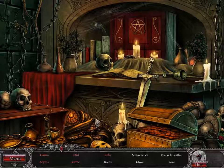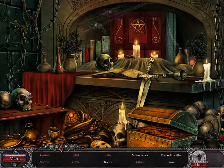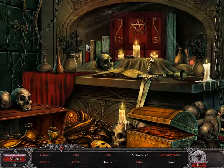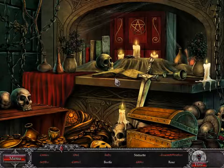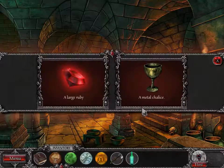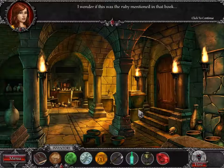Four statuettes and a glove. I don't know if I would consider you a glove specifically — more like a gauntlet, but sure. And a rose, a statuette, and a rose. I ate large ruby and a metal chalice. I wonder if this was the ruby mentioned in that book.